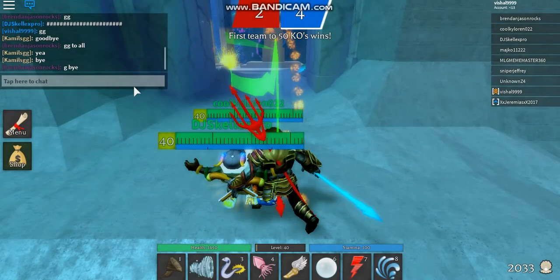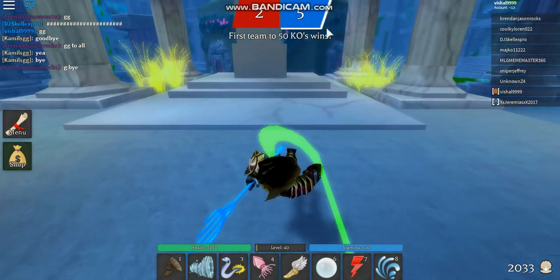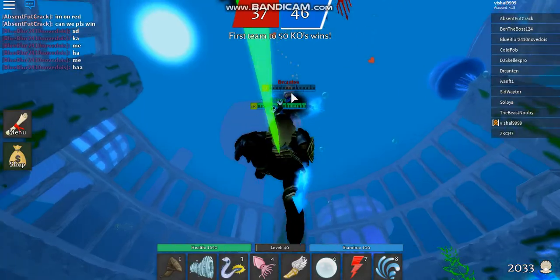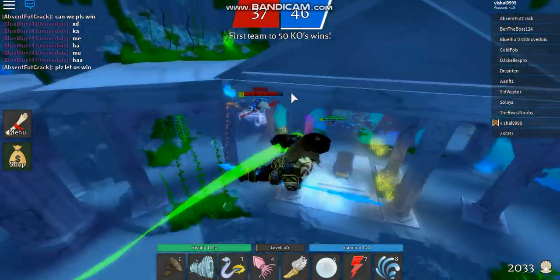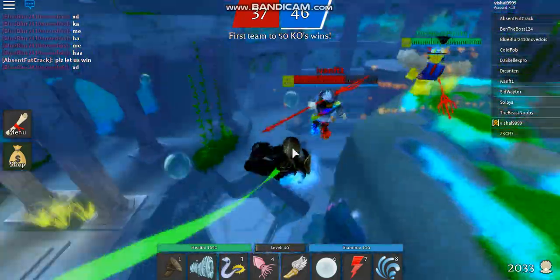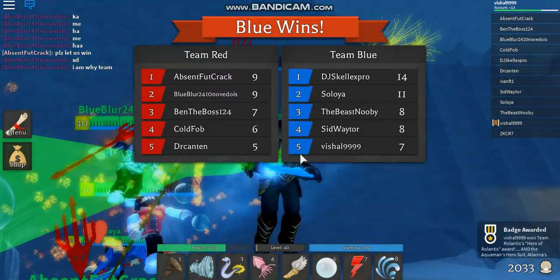If you want to know which team you're on, there's a white line on the barrier of the team you're on — that's how you know. So I'm blue. We're actually five more kills away from 50. There's another YouTuber in the server on the opposite team — I'm sorry, I can't let you win!